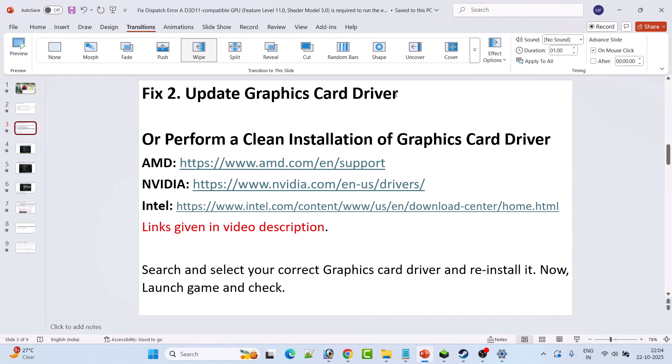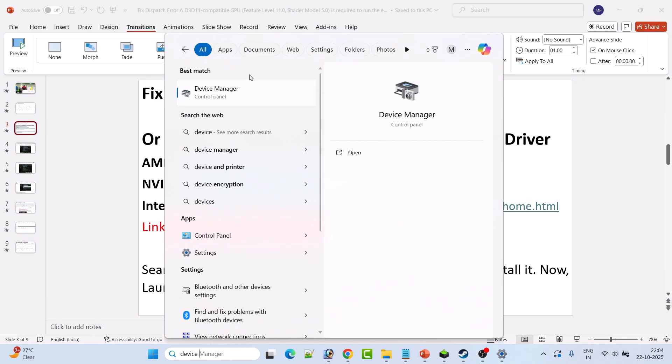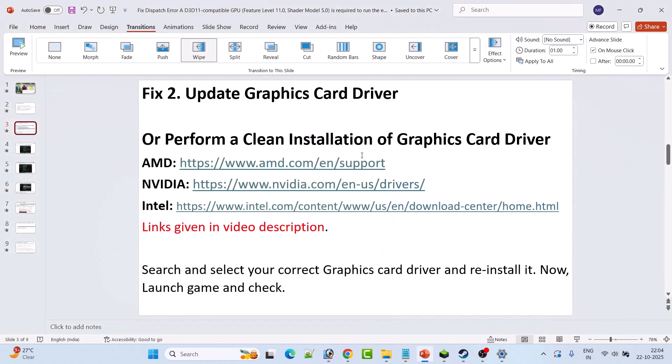Fix 2 is to update the graphics card driver. In Windows search, type Device Manager and open it. Expand Display Adapters, right-click on your graphics card driver, then click Update Drivers. Then launch the game and check if your problem is solved or not.